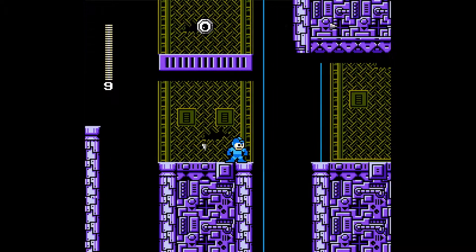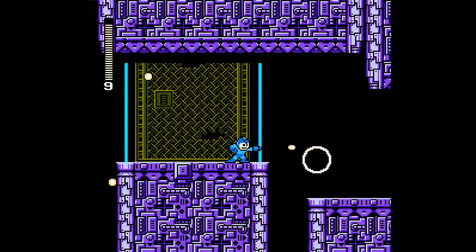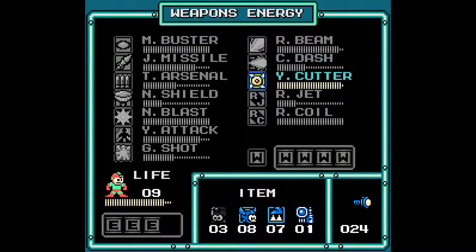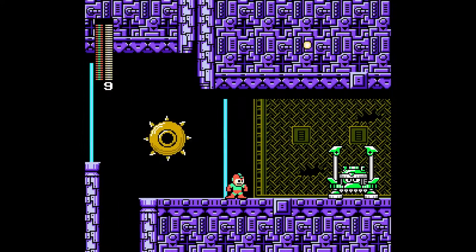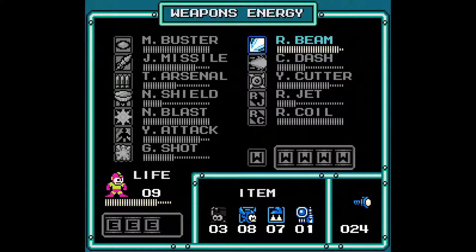One of the main annoyances of this stage are all these yo-yo chasers. The fact is that sometimes they turn up in places which are kind of hard to hit. You can try taking them out with a jet missile, or you can be in a specific position in order to do so. Your best bet is using the yoku attack.